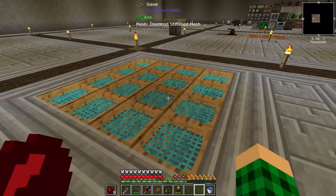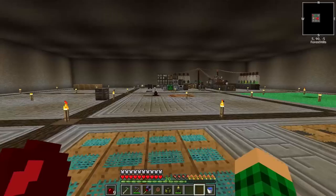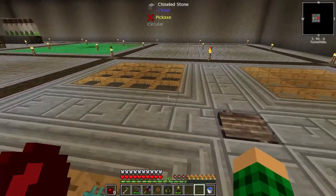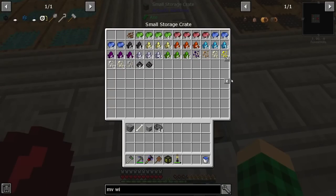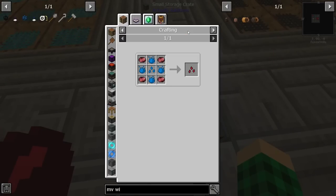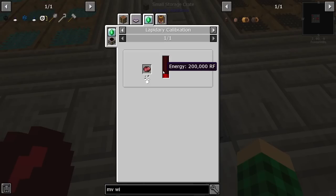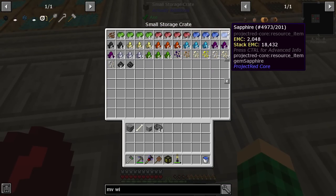I made diamond meshes and sifted three or four stacks of compressed gravel to get enough diamonds. I think I have like two or three diamonds left. I have a storage crate now that can store all of our crystals, peridots, and rubies. And these can be used to make power — oh, these can be used with this to make power.